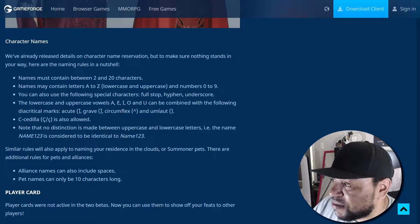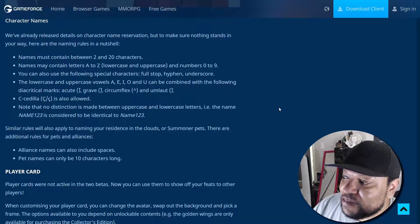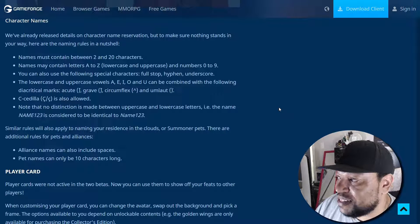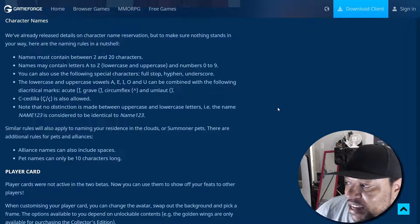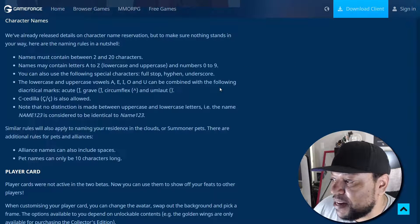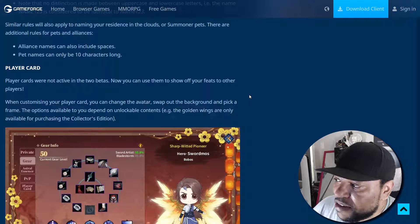C-cedilla is also allowed. Note that no distinction is made between uppercase and lowercase letters — the name 'NAME123' is considered the same as 'name123'. Similar rules will also apply to naming your residence in the cloud or summoner pets. Alliance names can also include spaces, and pet names can only be 10 characters long.